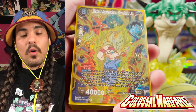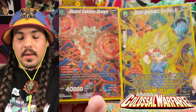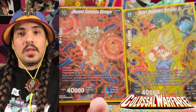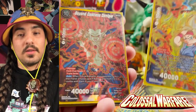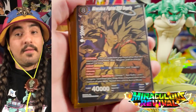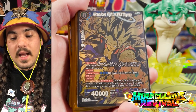Distant Descendant Son Goku Jr. is from set four. Set four had two secret rares: Distant Descendant Son Goku and Beyond Darkness Demigra. One of these secret rares would be in each case, so you had a chance at getting either one. Beyond Darkness Demigra was the first secret rare I ever pulled in Dragon Ball Super card game.